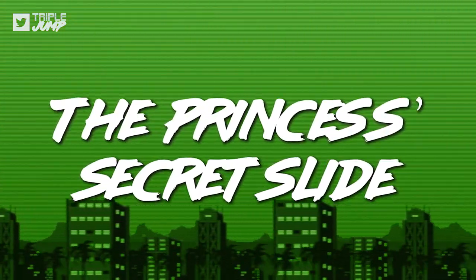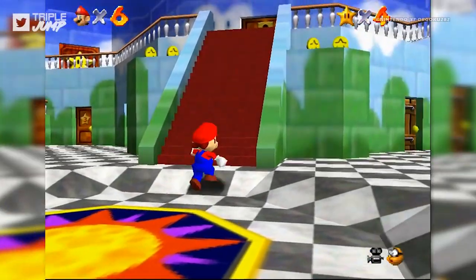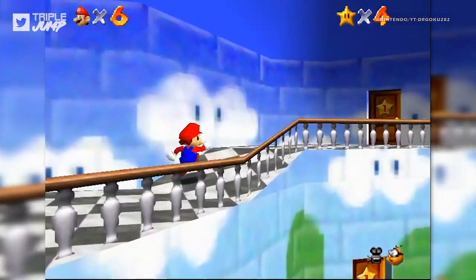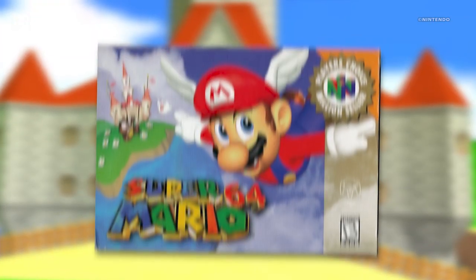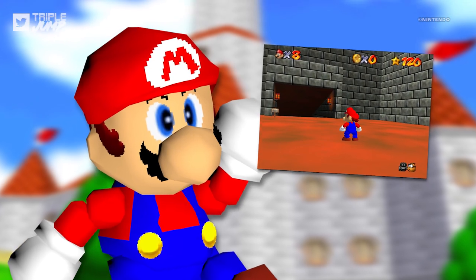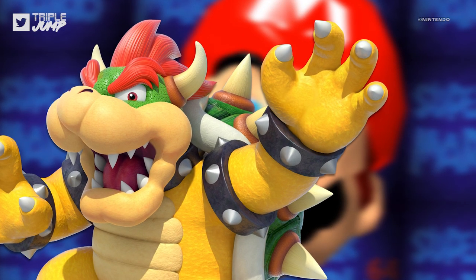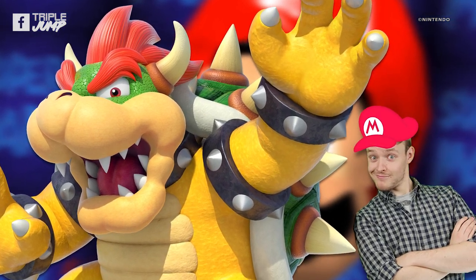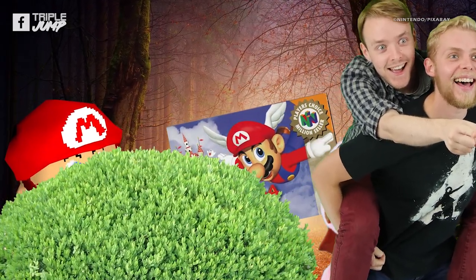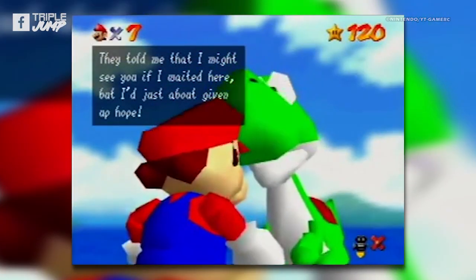Number 10: The Princess's Secret Slide – Super Mario 64. Most of you will know this one, as Super Mario 64 is, after all, one of the most beloved video games of all time, and this secret comes very early in the game. You also get a very obvious message hinting at its location, but if the almighty Bowser can't even find it, then who am I to argue with its level of secrecy? This list isn't necessarily about the areas that are best hidden, but merely the best areas that happen to be hidden.